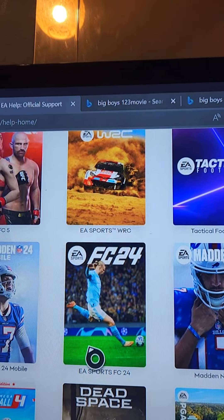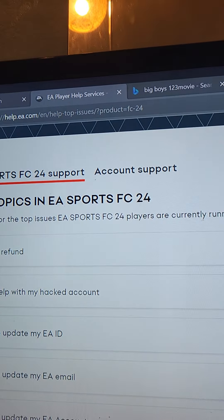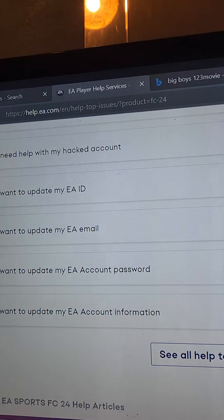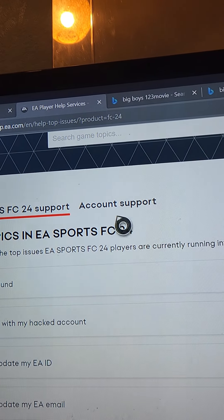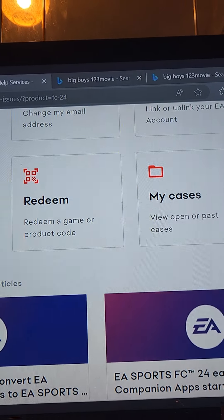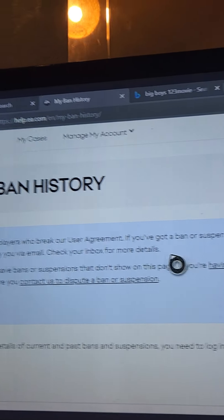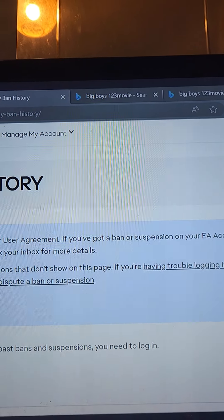You want to go on FC24, click on that, and then a page should load up like this one. These options come up, but obviously none of them say anything about being banned. What you want to do is go up to Account Support and then go over to Ban History. It should say it will ban players for breaking rules, with options for troubleshooting, contact us, and a method to dispute a ban.